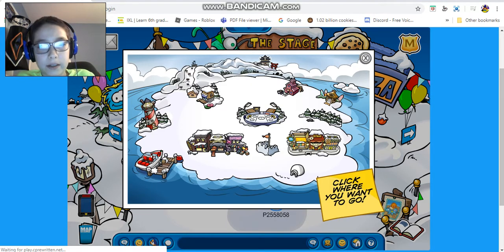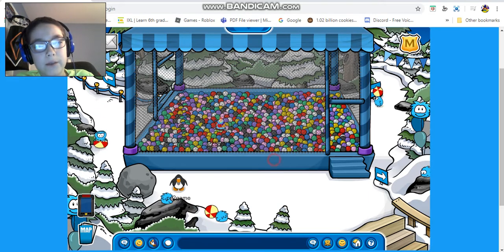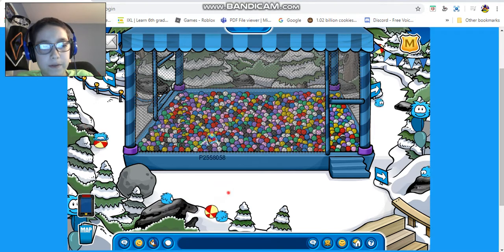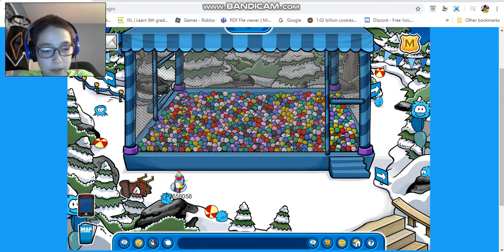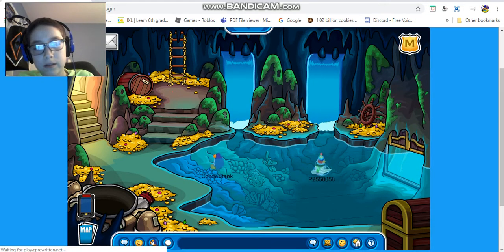So now I'm going to the forest. In the forest right here, we have the big bouncy house with all these Puffles — they're bouncing on the balls. Then we have the balloons, and they're just playing ball. Here are these two Puffles. I don't think there's anything in the hidden lake or the underwater room.